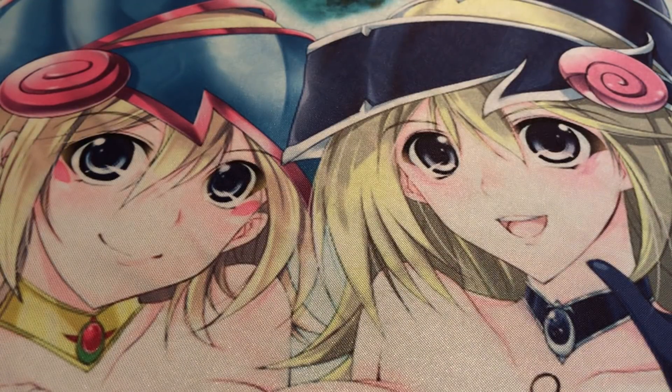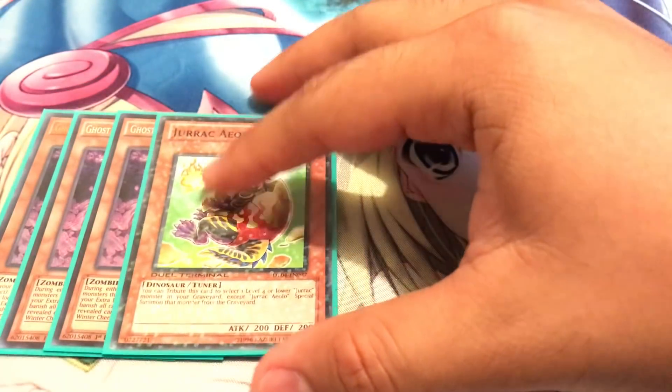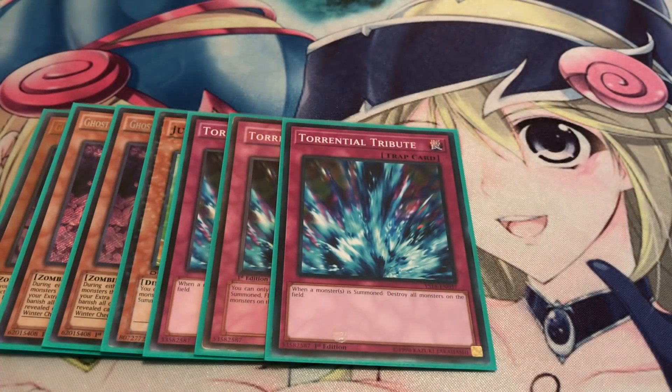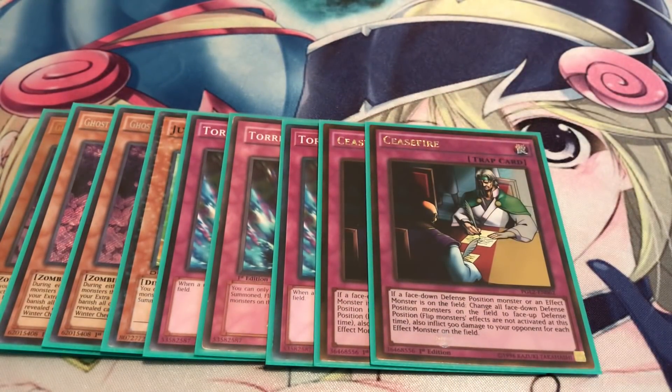Moving on to the side deck — running three copies of Ghost Reaper, pretty standard, and one Jurrac Elo. Definitely pick up your playsets as quickly as you can because those cards might start skyrocketing up. Torrential Tribute — just to wipe out boards, and it also combos really well with Baby Sarasaurus. Another good tech card for Ultimate Conductor is Ceasefire, because Morphing Jar is now a thing — it's definitely going to see some play, so we need to get rid of that card quickly. Ceasefire helps because it keeps it from triggering its ability.